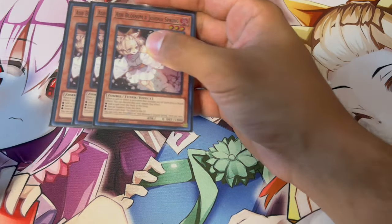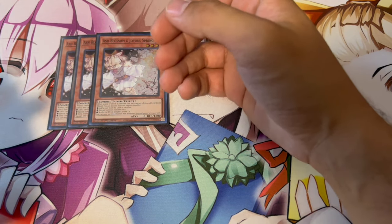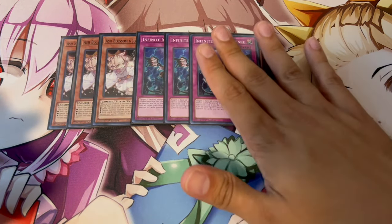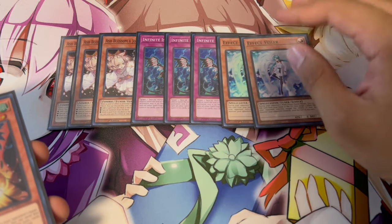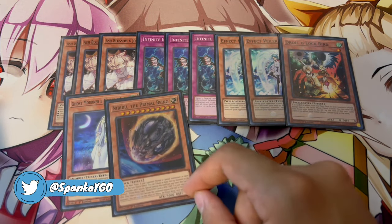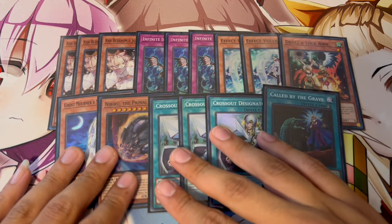The rest of the deck is a lot of non-engine, which is one of the best things about it — the core is so minimal. So of course we're playing 3 Ash and 3 Imperm, the best hand traps in the format. Imperm also acts as a board breaker going second, and going first you can set it. We're playing 2 Valor, 1 Droll, 1 Ghost Mourner, and 1 Nib. The reason for that is because we're playing 3 Crossout Designator and 1 Called by the Grave.